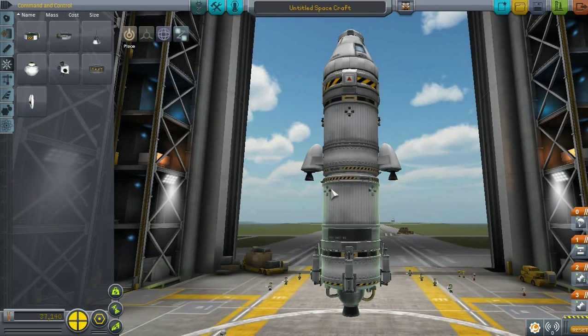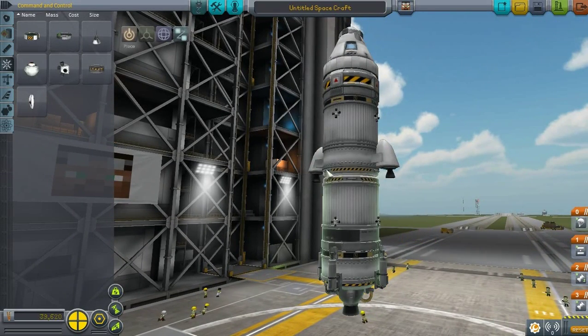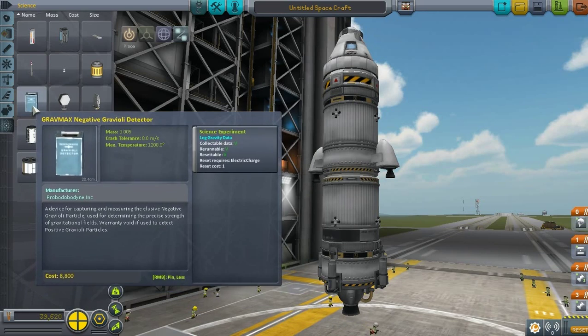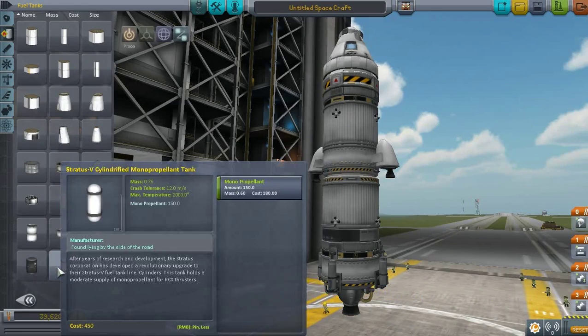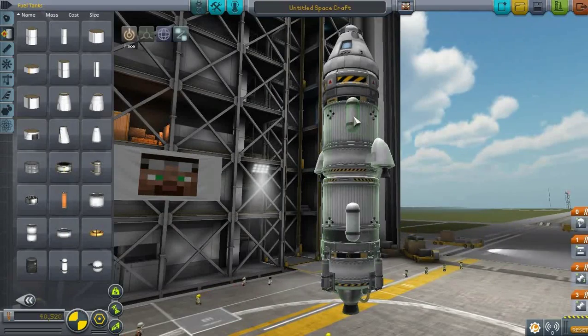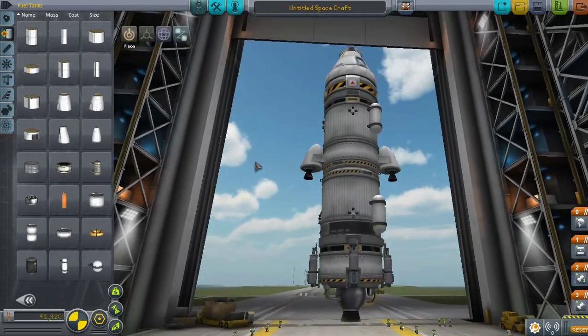Now let's do the same thing on the control module — kind of in the middle. I can't quite see where the middle is but I guess somewhere over here. This will be for docking, because they're gonna undock and then they're gonna dock back. I also need fuel tanks for my RCS — that's very important. About two on each module would be nice, just to be sure we don't run out of fuel if we mess up the first time docking.